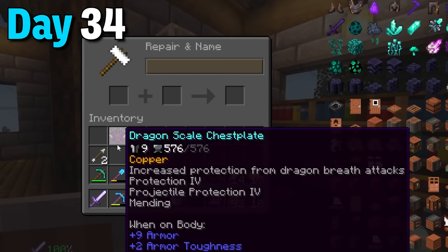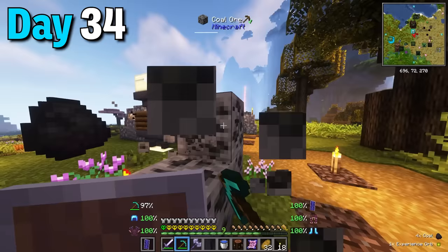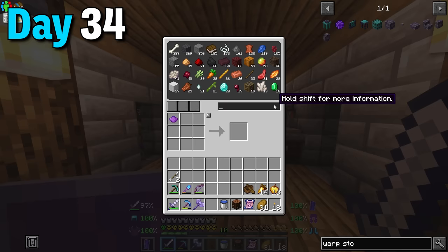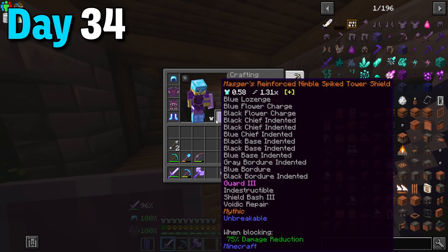I got up to level 23, put the protection 8 book on my chestplate, and since I had collected tons of silk touch blocks I mined them all. The rest of the night I made glass bottles and brewed potions of fire resistance which I put in my backpack. Oh yeah and a mob dropped a banner which I placed on my shield.